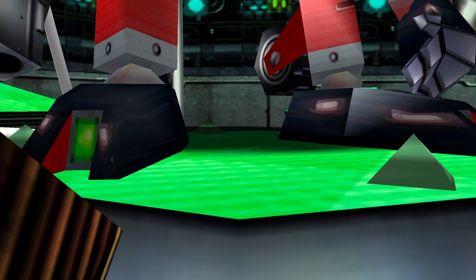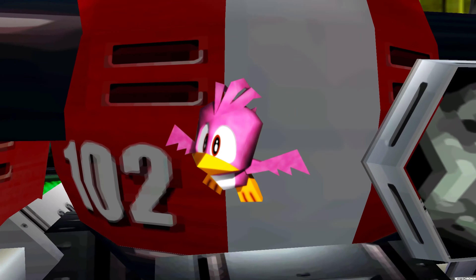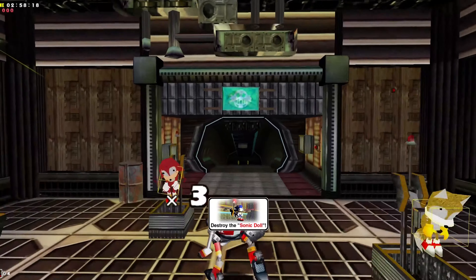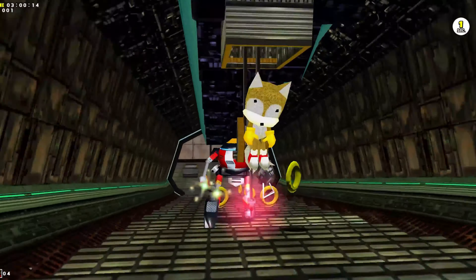Much like other robots in the series, there's a Flicky within Gamma being used to power him. For now just know it's a pink bird that was kidnapped and used to create Gamma. After Eggman welcomes Gamma to the world, he sends him into the shooting range where we get a gist of his gameplay.